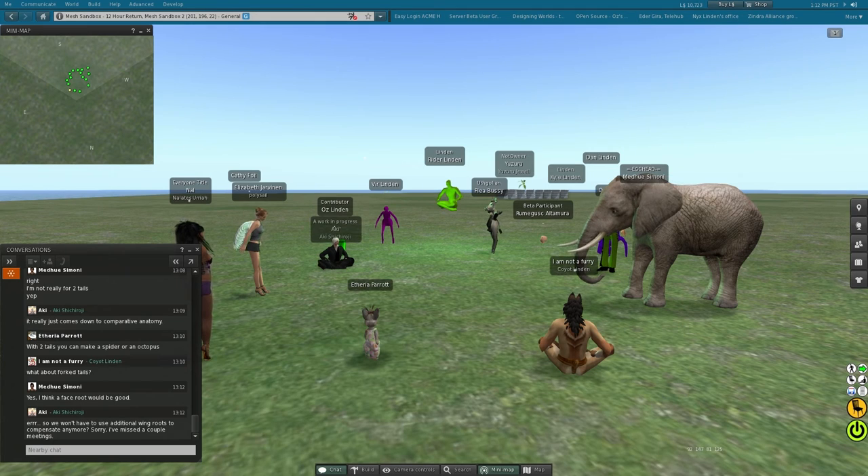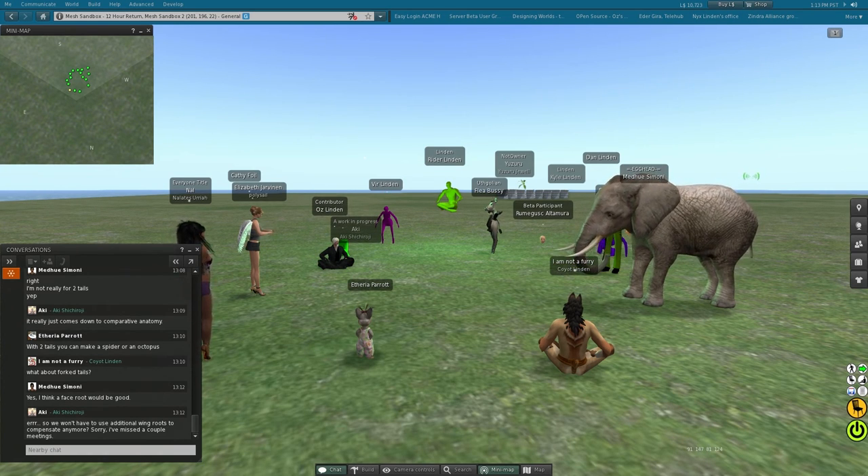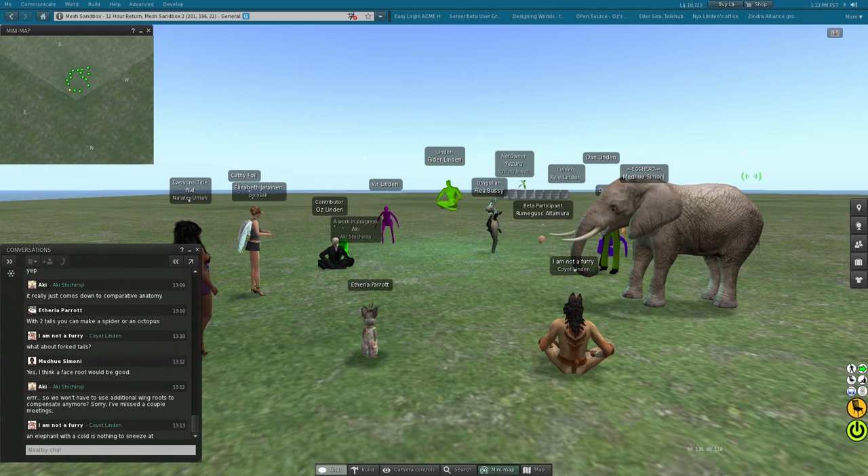I'm curious if anybody else has any opinions on that. As I was looking at the face bones and Tiger's problem with the neck and everything, it just seemed perfect to me to have that root. Having a root bone for the wings really helped me for the ears, and I see this exact same thing for the face root bones. That kind of solves Tiger's problem with the extra neck bone too.